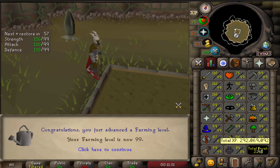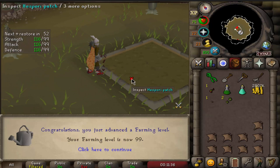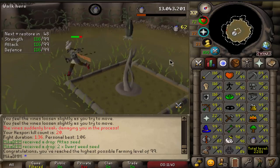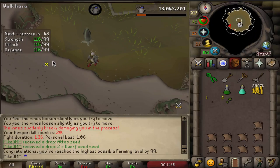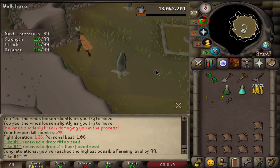And we are now 2,201 total level. Amazing thing to see. From now on I'm only gonna be doing Hesporis every single day, because I still don't have the pet and I still don't have the bottomless bucket, so I still need to get that obviously. But let's get ourselves a cape really quickly and do the emote.